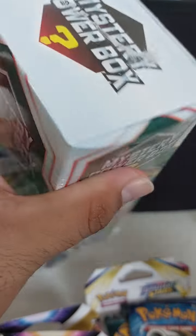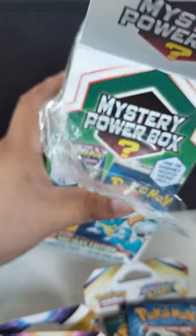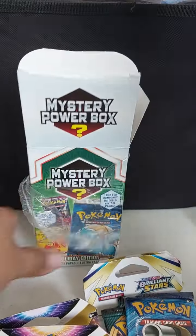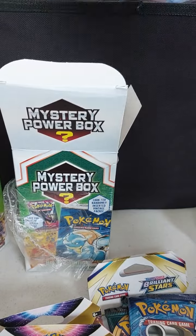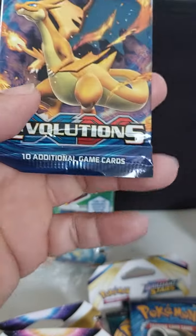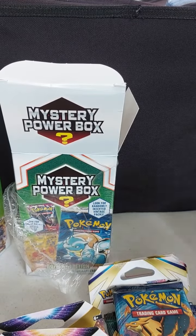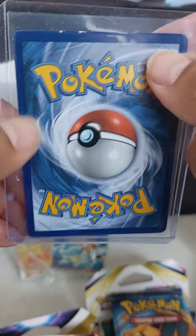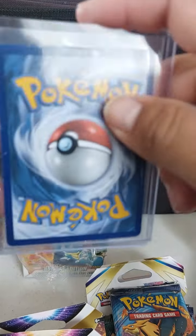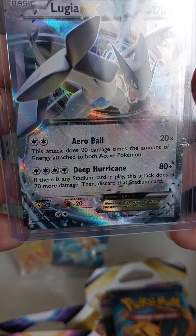Let's check out these booster packs — not bad, Evolutions — that's a little bit better. I hope that isn't what they consider a chase pack but it's cool. Another Brilliant Stars, an Astral. And another Evolutions and Darkness Ablaze — that's cool. But this card has some damage, pretty rough shape. Let's see what it is — Lugia EX, 2015.